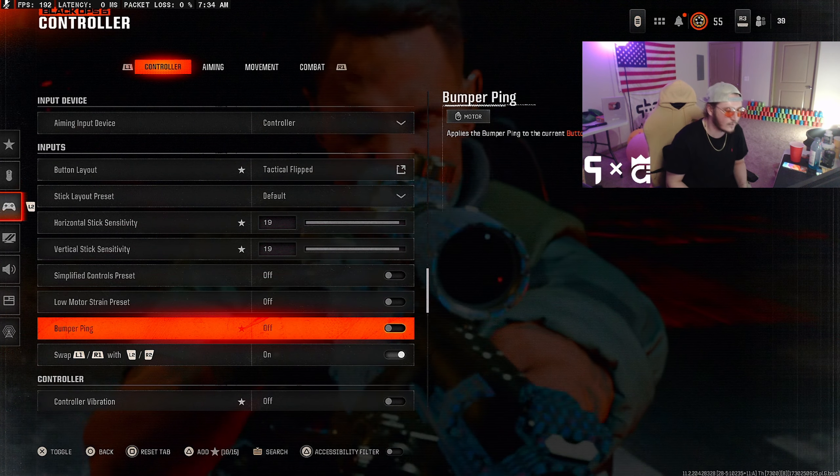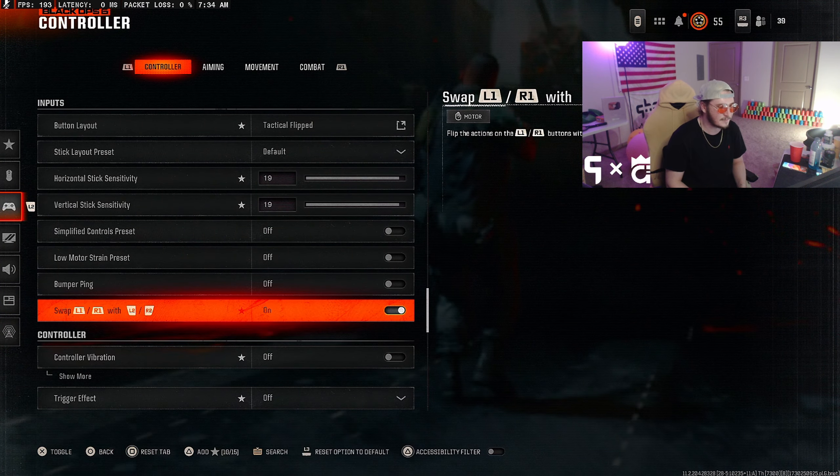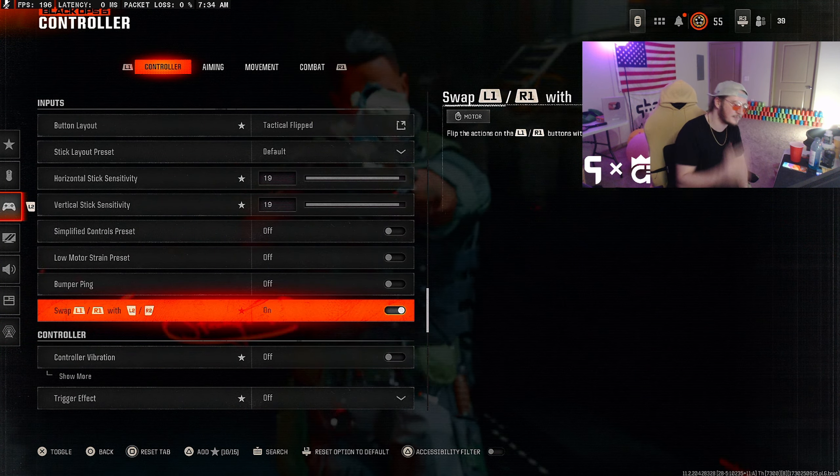Now the good controller stuff. I run Tactical Flipped. I run 19/19 in this game because there's basically no aim assist with sniping. The lower the sensitivity the better if you're a slower or newer player. I run 19/19 because I'm used to higher sensitivities — sometimes I go 20/20, it just depends.